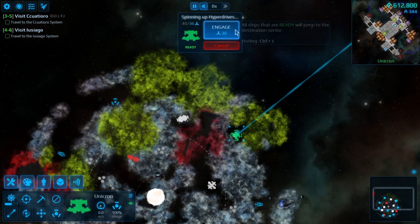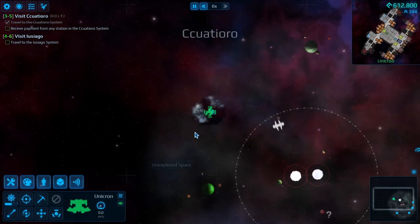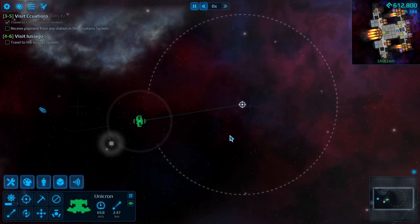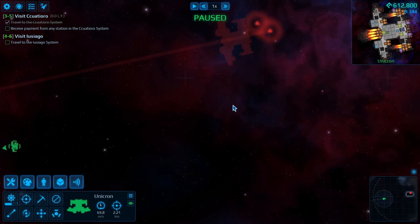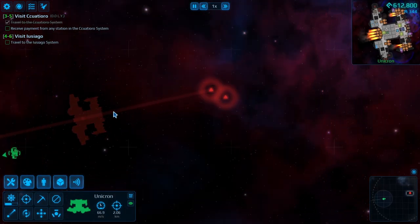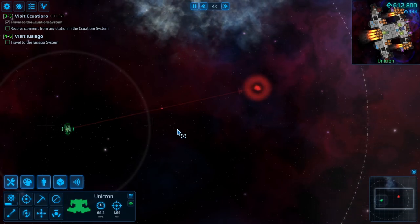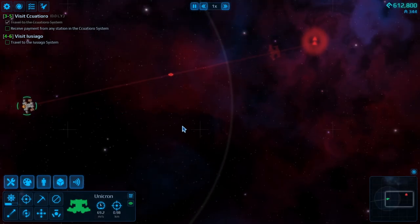Let's engage and see what's on the other side. We'll take it slow, just so we don't get ourselves into too much trouble. I already got an unknown signal out here — let's go check it out. Oh, we got a contact! We got two contacts. See if you guys are willing to play. You guys running away from me? I don't like when you guys run. Alright, you guys are coming back — that's good. Come back to play!